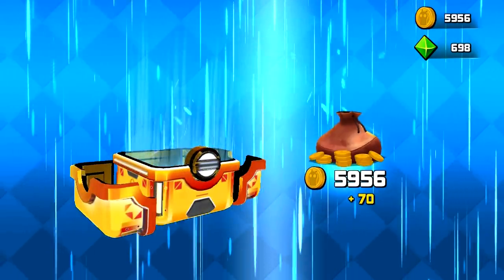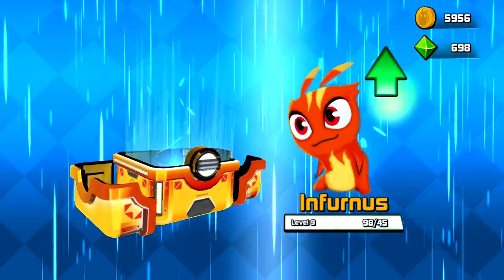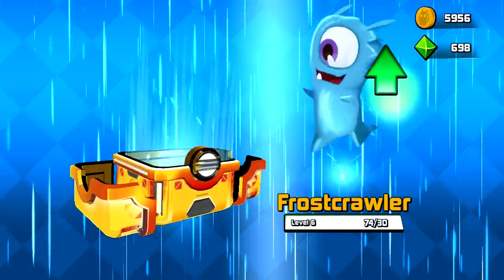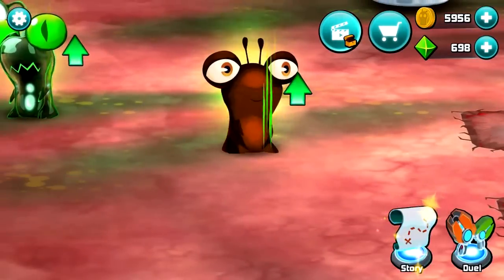And you know, you also get all this stuff — here's some more coins, even more gems. Infernus, just keep eating, we need you to level up high. Same with you, Frostcrawler, you're a little behind there. Oh, we got Lavalinks — kinda looks like a little Globus too. Oh, they'll be good pals.